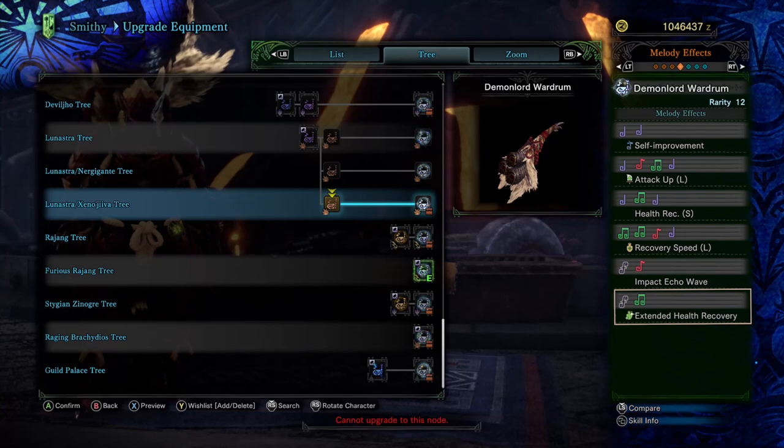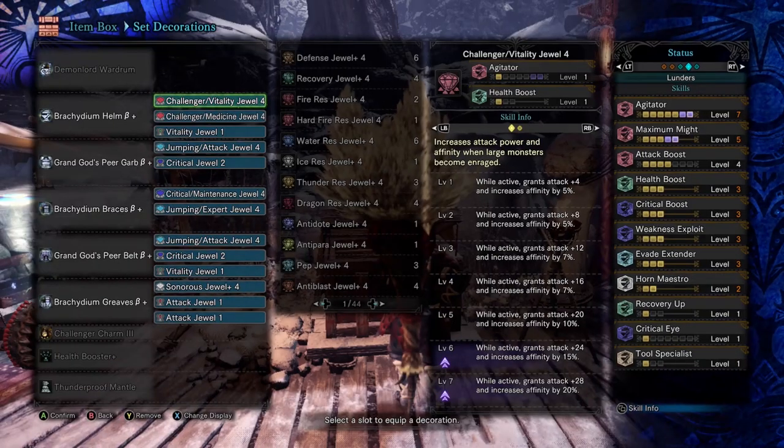It may be a surprise to those of you who've been tuning in for some time, but I will not be using Master's Touch in this build for a number of reasons. Firstly, that solid purple sharpness we talked about on the horn makes me feel comfortable enough to roll without it and live dangerously — using Whetfins to sharpen in opportune moments.